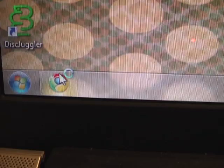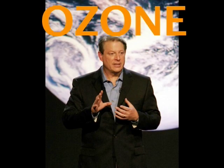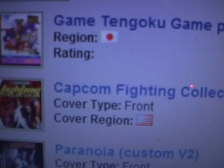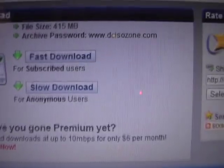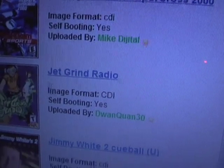Step 4! Open up your preferred web browser and go to DCISOZONE.COM! Then go to the Dreamcast ISO section in the navigation bar! Now pick a game that you already own and click on the download link! WARNING! Make sure the game file can self-boot! If it can't, then YOU'RE SCREWED!